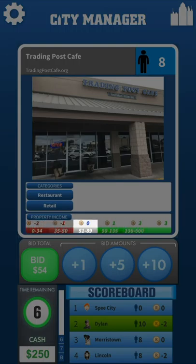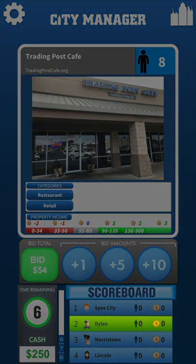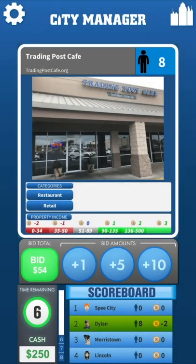Let's break this down starting with the gray. Gray is the break-even range, meaning that in a population range of 51 to 89, it will neither make nor lose money. Trading Post loses two R if a city population is anywhere from zero to 34. Let's say that Trading Post is the first card to come out and Dylan wins the bidding. If that is the only business that the city of Dylan has at the end of the round, then the city population would be eight. Because Trading Post is worth negative two R at zero to 34 population, Dylan will be losing two R — or two to twelve cash — each turn until his city population gets larger than 34. As you can imagine, it's very easy to lose cash early on in the game.